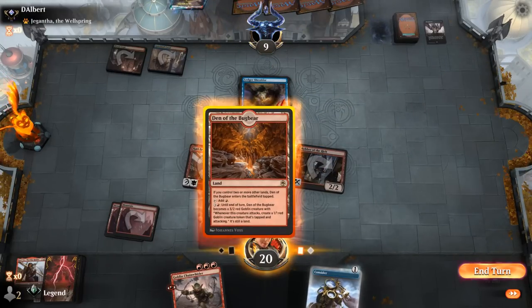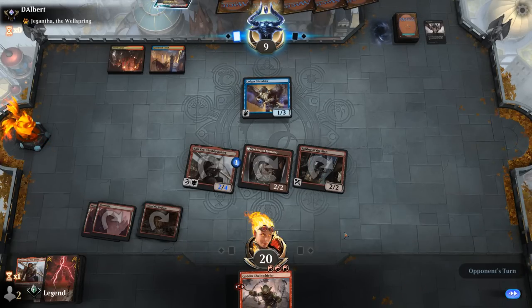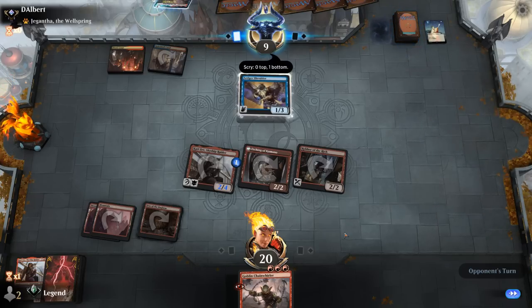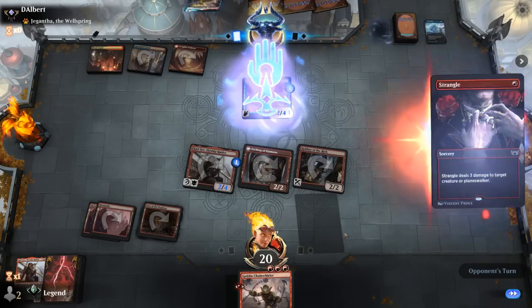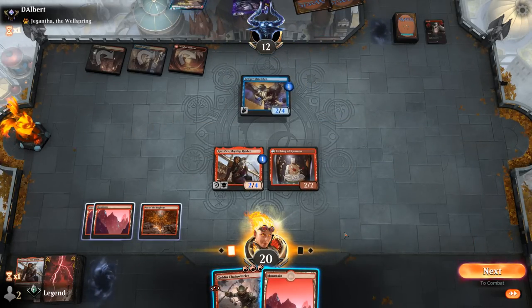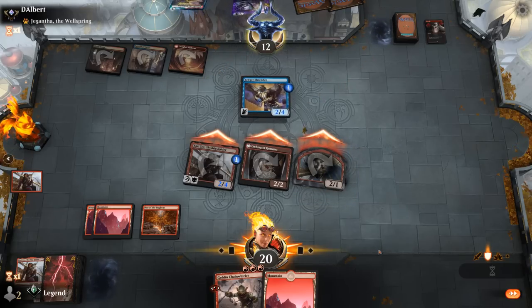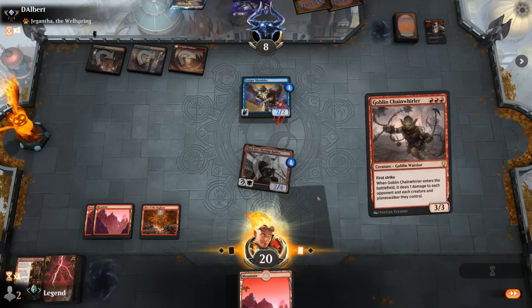Opponent at 9, and next turn we can play Chainwhirler. No other rogues, so if they have some cheap removal we could be in a bit of trouble. An Opt is fine. Strangle on the Robber — so we don't get that free card advantage anymore. Cling to Dust as well puts them back up to 12, and now they're holding a 2/4 Ledger Shredder. I can attack with Etching just to get 2 damage in; if they kill the Etching that's probably still okay just to push some damage, otherwise they just block the Monkey. Now they might fear a burn spell finishing off Ledger Shredder — puts them to 7.